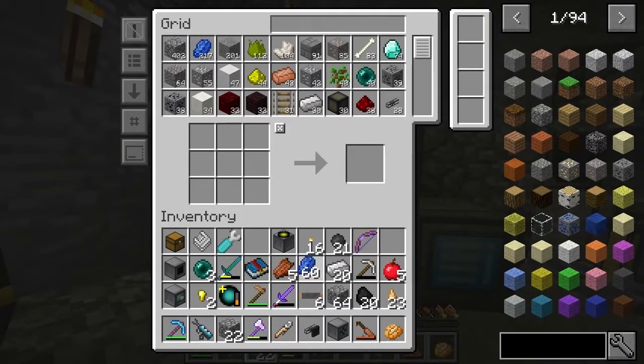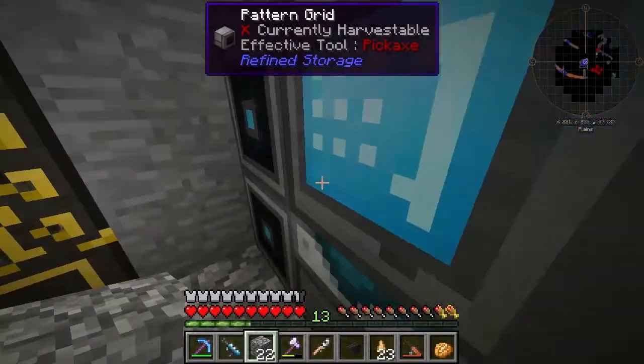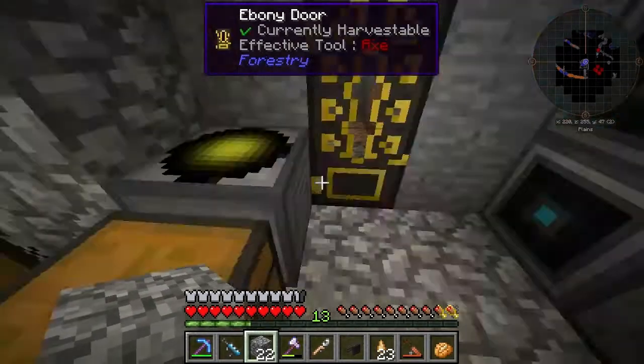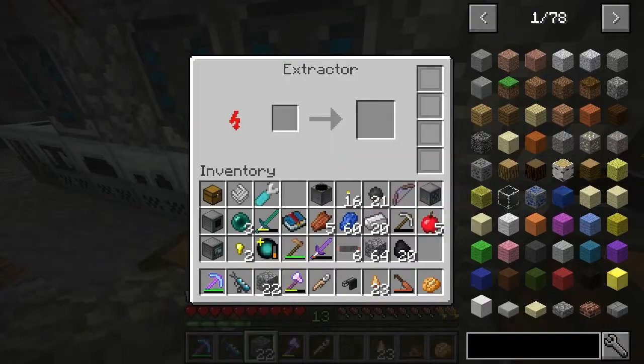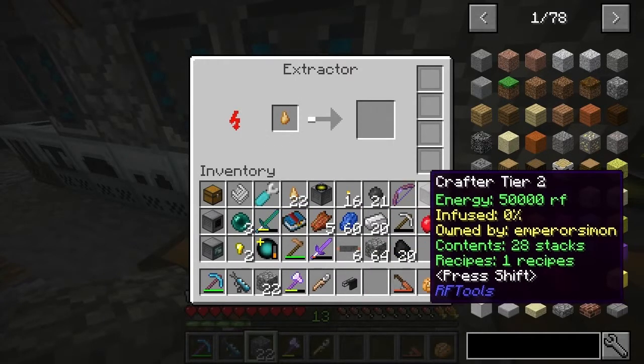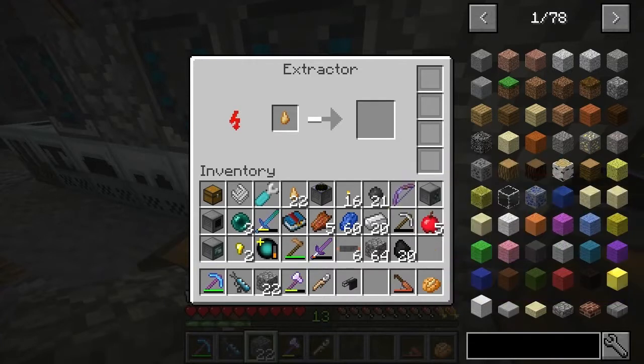So I've got the importer. One of the most important things will be to make the circuits. I'm going to want to set up recipes — so in the extractor, for instance, one sap goes to three rubber. Let's have a look.